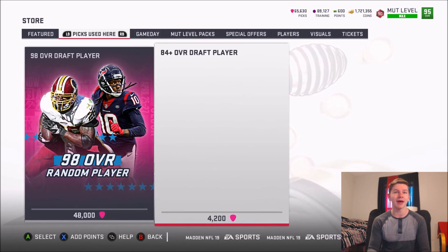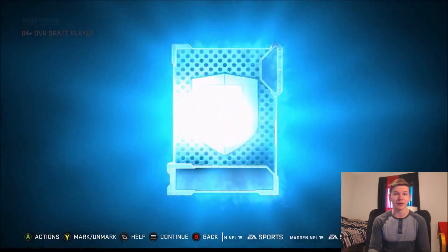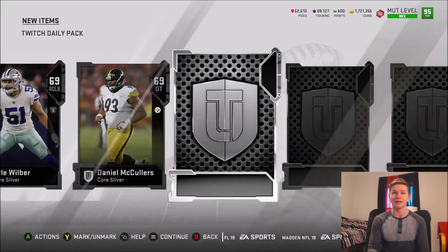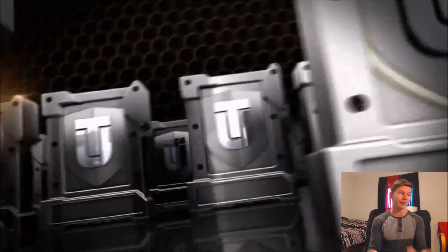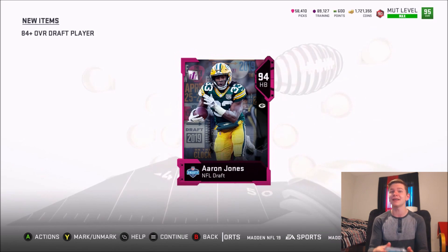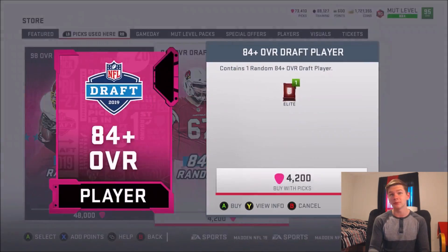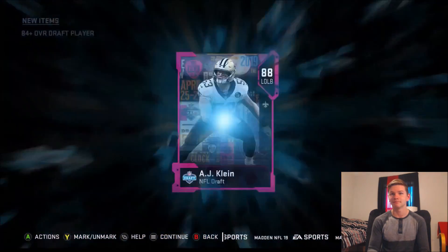Let's get into some pick packs. I'm probably going to do a big pick pack opening later today — maybe a hundred thousand pick pack opening or around 25 pick packs. Let me know down below if you want to see that. I also want to check out the 94 Aaron Jones card that just came out yesterday — 93 speed, 96 acceleration, 95 agility, 91 trucking. Pretty solid card.